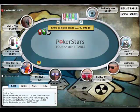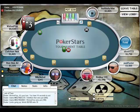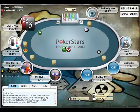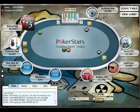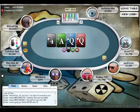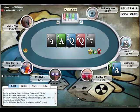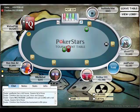I'm just kind of building my stack here and pretty much ensuring that I'm going to finish this one in the top five. King-3 from the small blind, and of course I fold. I left the rest of this hand on here because we lost a player on that one. As you can see now, we're down to seven.